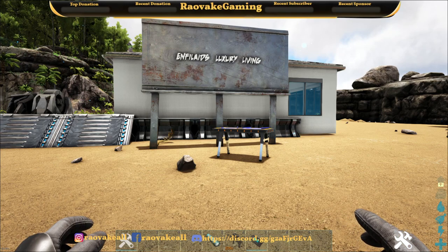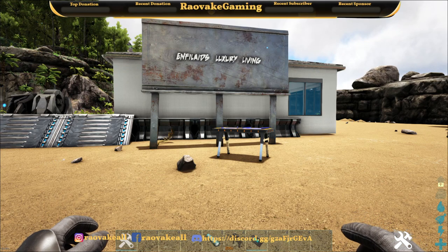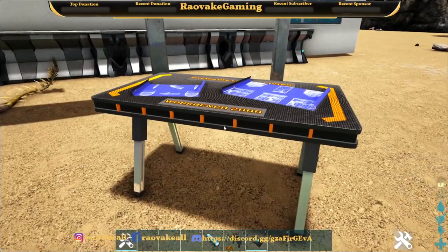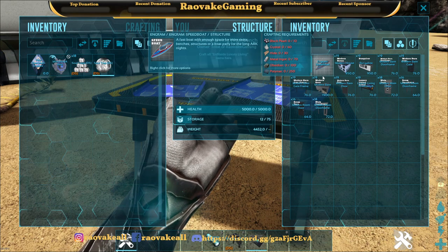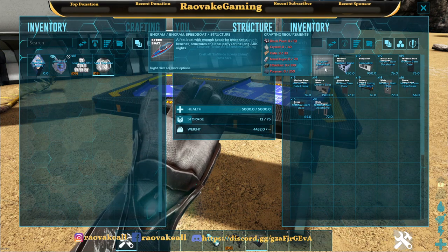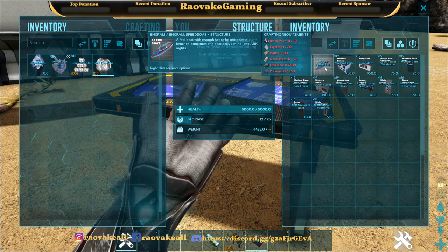I've already kind of explored this one. It's pretty well designed housing. We've got its own workstation, three folders if you use folders. We even have a speedboat that we will explore soon, which needs black pearl, crystal hide, metal ingot, obsidian, and polymer.